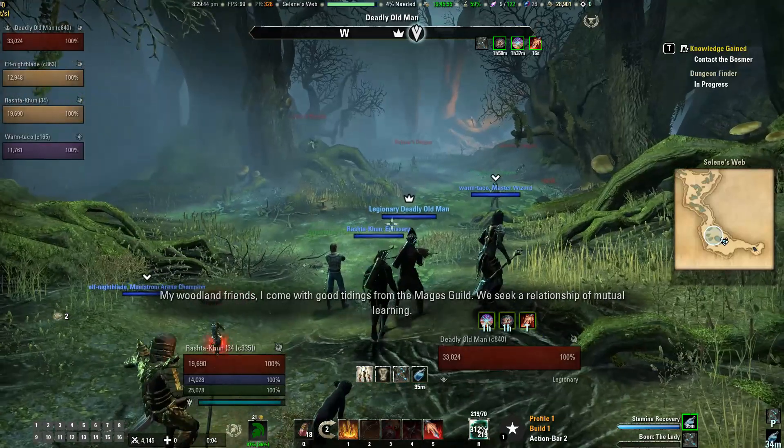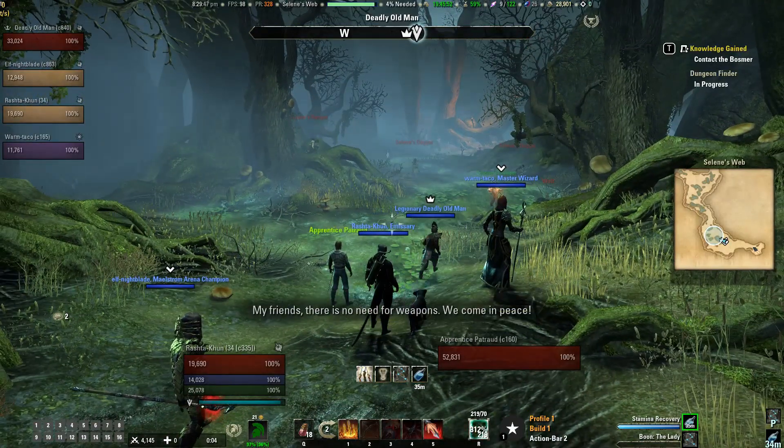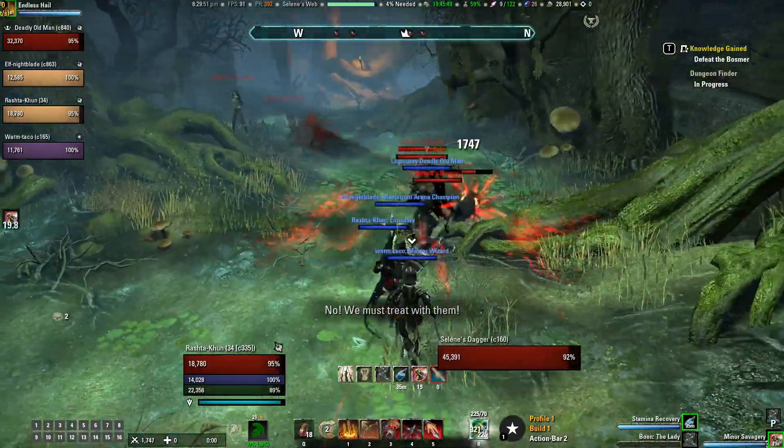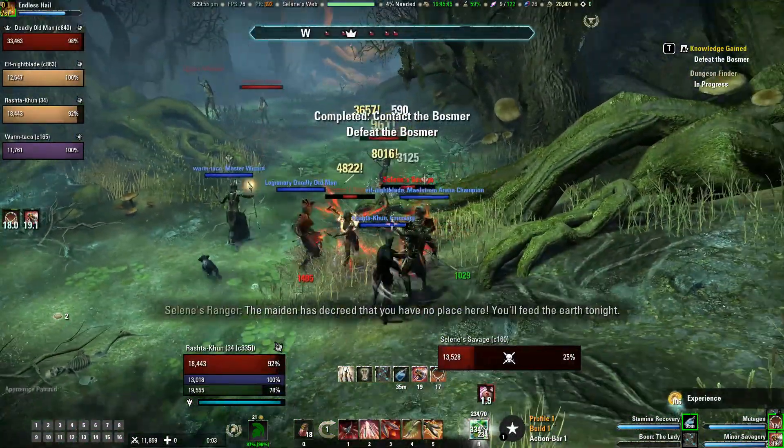In these containers you can discover all kinds of useful and valuable items such as Undaunted Keys, Undaunted Plunder which are gear, motive pages, repair kits, transmute crystals, writing lessons, and so much more.